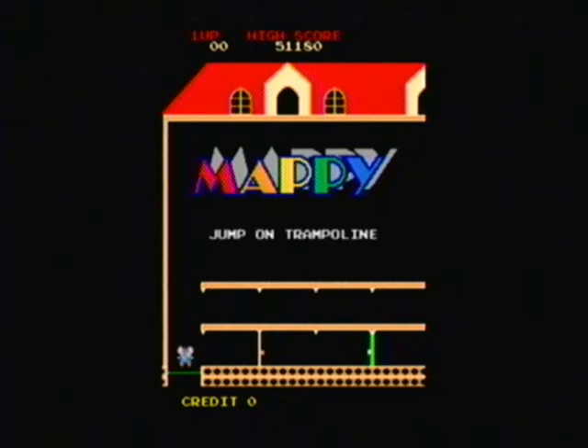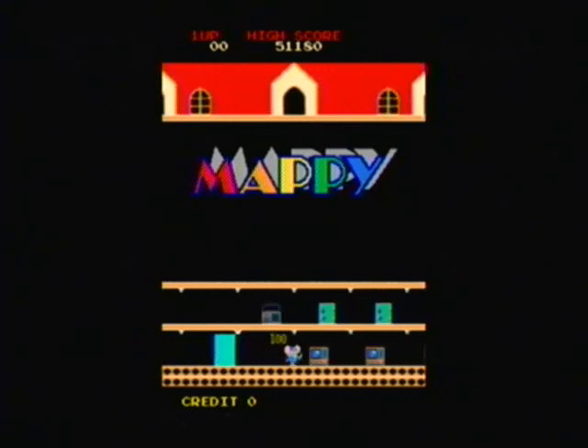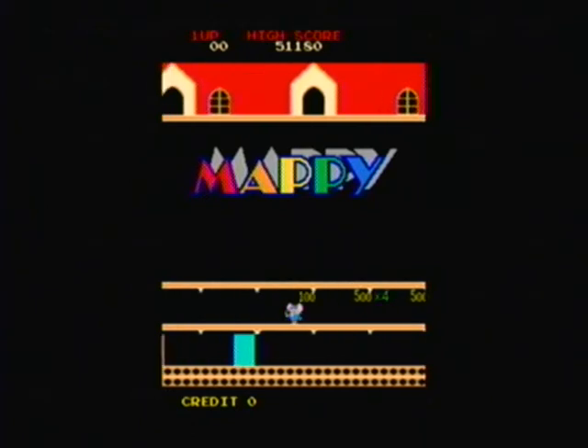The premise here is that Mappy is a mouse who's a police officer, and it's up to him to retrieve items that were stolen by a bunch of evil cats, basically. This screen here is showing you a little tutorial. Your method of transportation around the cat's house is going to be the trampolines. You can also open doors to smack enemies in the face.